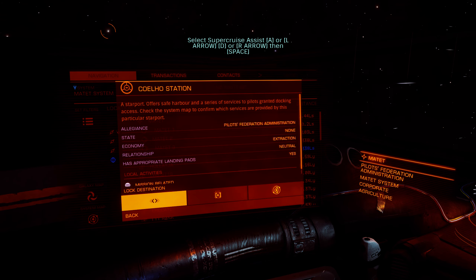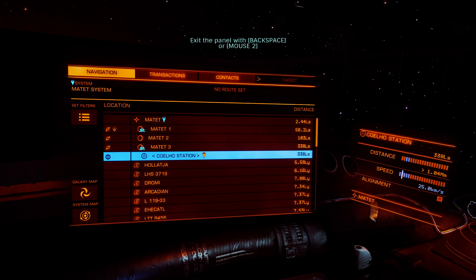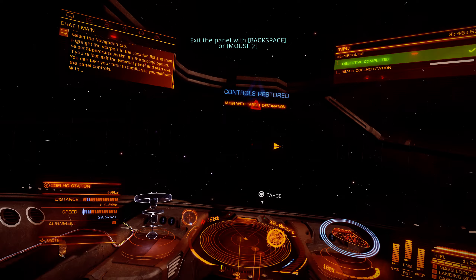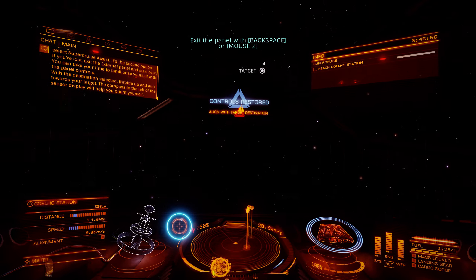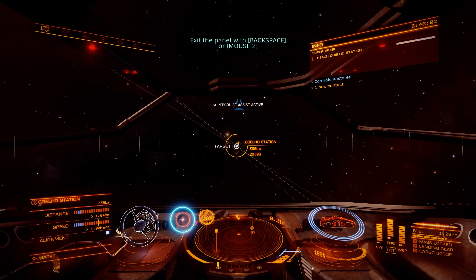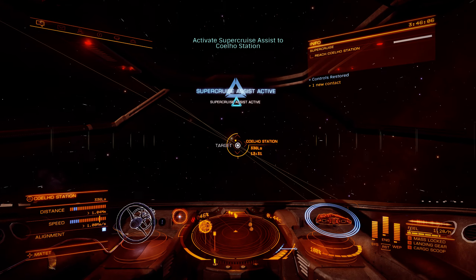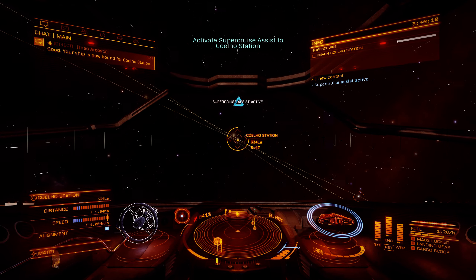If you're lost, exit the external panel and start over. You can take your time to familiarize yourself with the panel controls. With the destination selected, throttle up and aim towards your target. The compass to the left of the sensor display will help you orient yourself. Good — your ship is now bound for Quello Station.